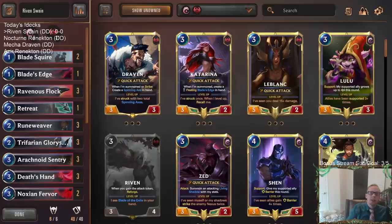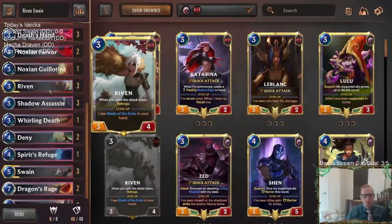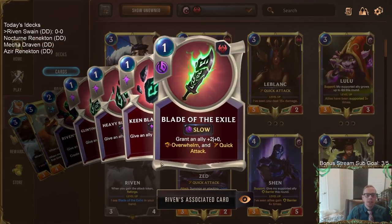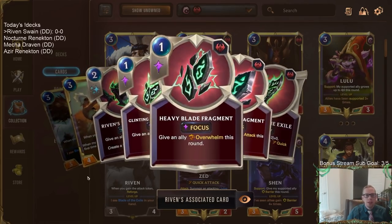Welcome everybody in Twitch chat and on YouTube for some Riven Swain. We got another Riven deck, this time with Swain and Ionia. We have some pretty cool combos with this deck. We're going to be reforging with Riven, so whenever we gain the attack token with Riven we reforge, and we have some of Riven's other cards that let us reforge to get these different blade fragments.